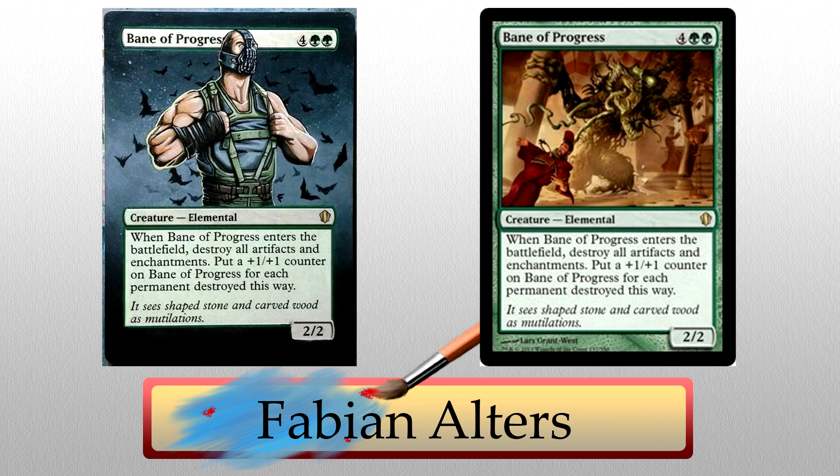Next up is Fabian Alters. I've never seen Bane on a namesake card, but I'll take it. Bane of Progress is the perfect place to fit this guy. The alter is gorgeous — the ruffles in his shirt, the texture of the muscles, very well done with much attention paid to detail. You can also see this in the background. While there isn't a definitive landscape, I'm cool with that. The colors are perfect for the feel of the alter, and the bats are a really nice touch. The mask and his eyes — that's really where this comes together. The detail is seriously crazy work. Those eyes are going to give me nightmares. Great stuff.